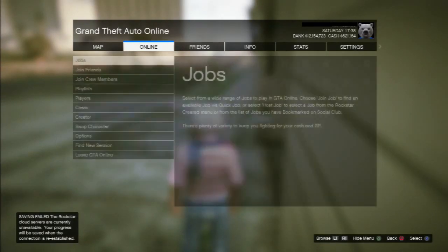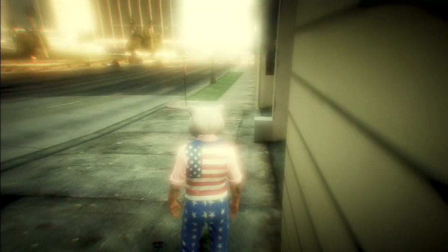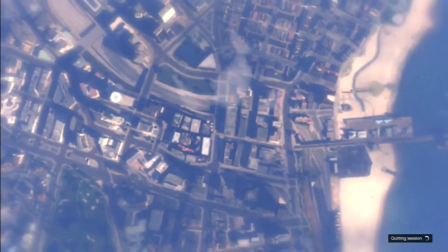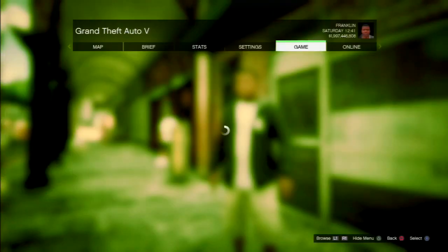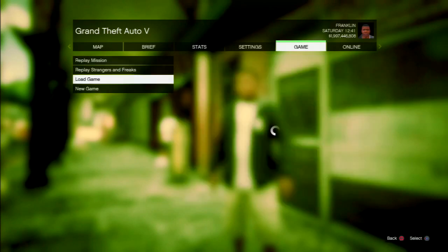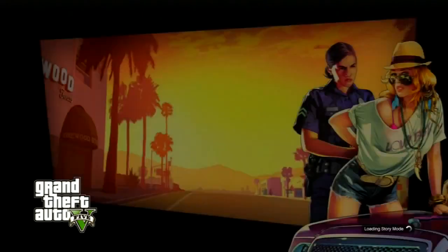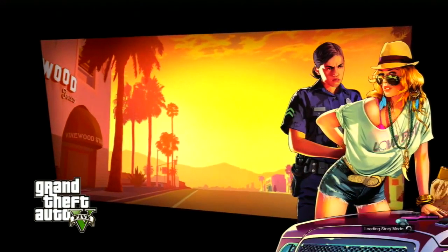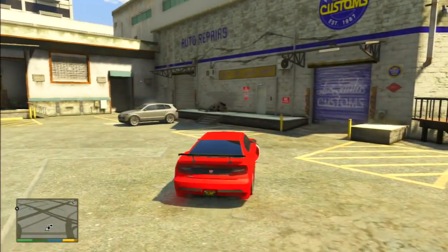Once you're online, press start and then leave GTA Online. You should now be back in single player. You now want to load up your game save in single player, and then drive into Los Santos Customs. Wait for 30 seconds once you've driven inside Los Santos Customs, just to make sure everything is loaded in correctly and nothing glitches out.